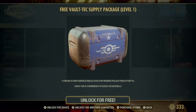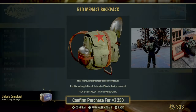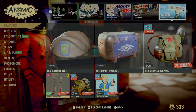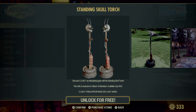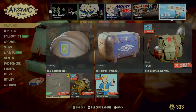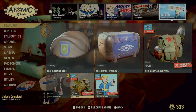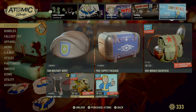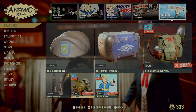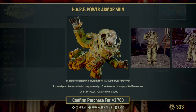Specials for this week: you get a Tan Military free supply package — let me go ahead and grab that so I don't forget — and the Red Menace Backpack. If you have Fallout First, you're going to get the Scanning Skull Torch for free. The other two items are Fallout First only, so if you don't have Fallout First that's why you can't see those.